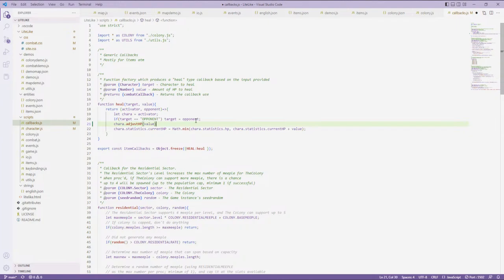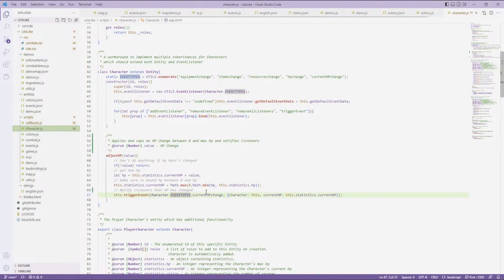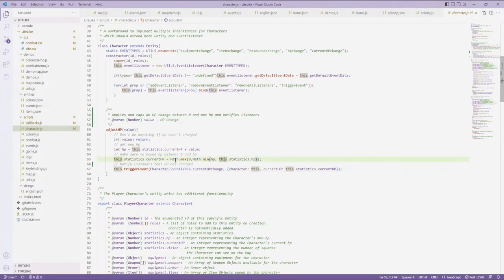Actually, I had 'cara' instead of 'target' in there, which looks like a mistake — it should be target.adjustHP. The other nice thing about having adjustHP centralized is we don't have to keep typing hp = Math.min(maxHP, Math.max(0, hp)) everywhere. That line was required every time we changed HP before, but adjustHP encapsulates it, saving us effort going forward.